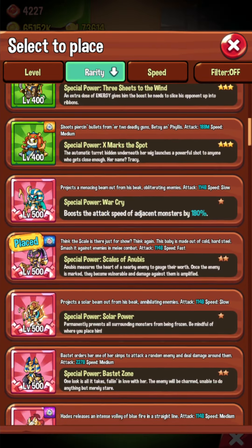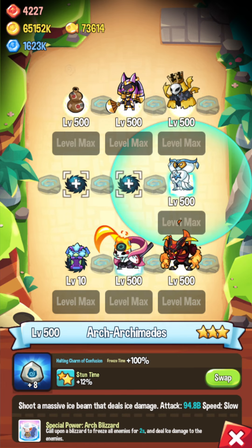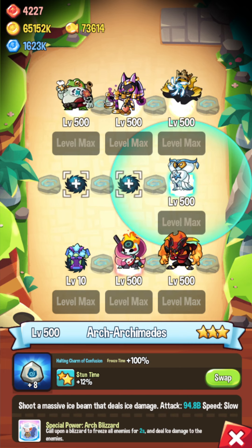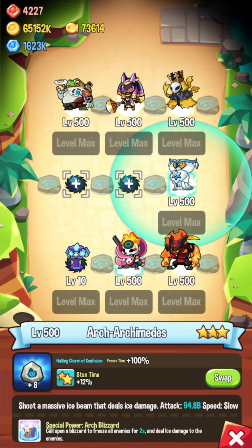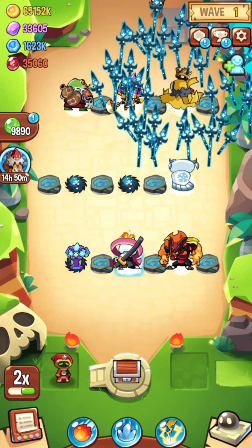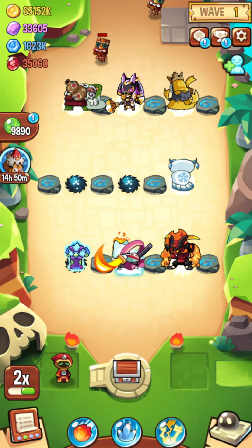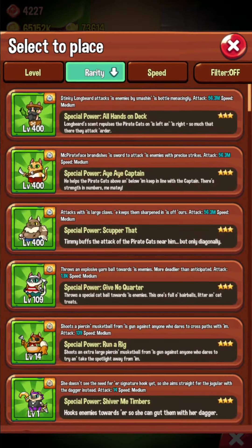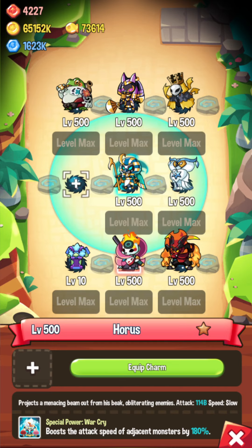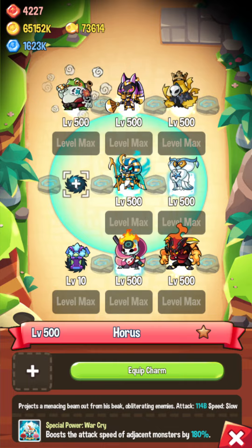Another really solid combo is Archimedes. I have her evolved, but I don't think that's super important — she's mainly here just for the freeze, a two-second freeze full map. It combos nicely with Jiraiya's slows followed up by Archimedes' stuns. To make Archimedes hit more frequently, you chuck in a Horus over here to make the stuns a little more frequent.